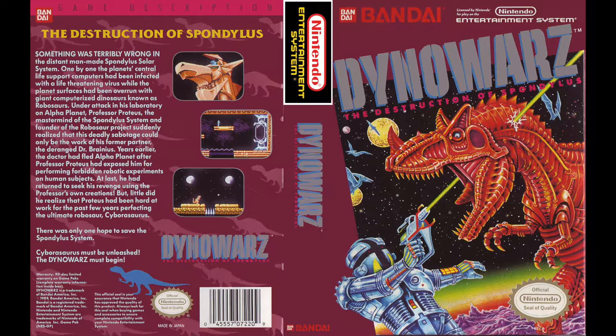But before we get started, let's take a look at the box. The plot is conveniently included right on the back. Something was terribly wrong in the distant man-made Spondylus solar system. One by one, the planet's central life-support computers had been infected with a life-threatening virus, while the planet's surfaces had been overrun by giant computerized dinosaurs known as Robosaurs. Under attack in his laboratory on Alpha Planet, Professor Proteus, the mastermind of the Spondylus system and founder of the Robosaur project, suddenly realized that his deadly sabotage could only be the work of his former partner, the deranged Dr. Brainius.